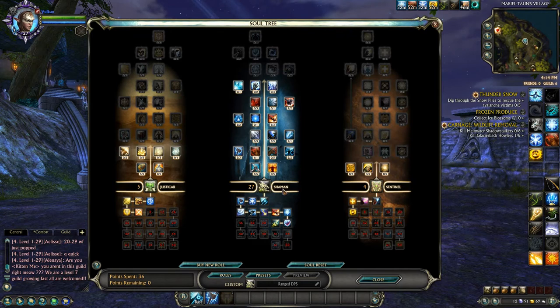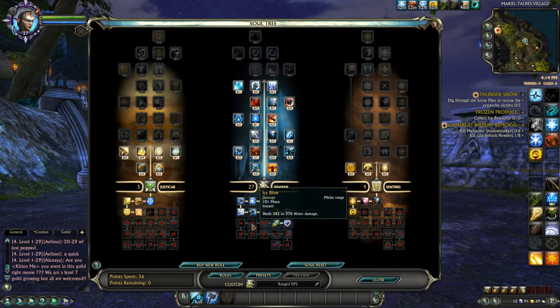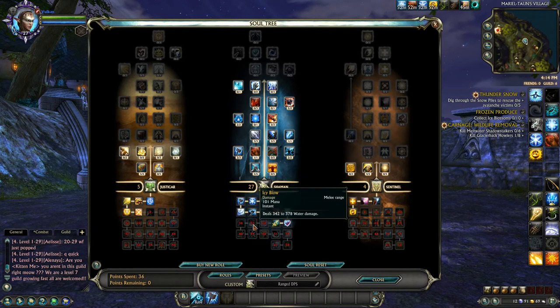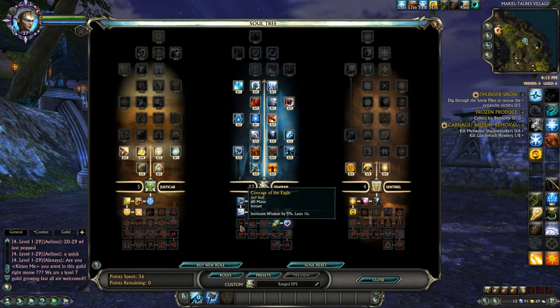You get Heart of the Frozen Sea for resistances, and Icy Blow which deals 378 water damage - essentially a replacement for Crushing Blow for pure PvE. Crushing Blow is better for PvP since it reduces healing the target receives. Courage of the Eagle increases wisdom by 5%. The cleric class is interesting because wisdom and intelligence and spell crit actually convert over into attack power and dexterity, so you don't need a separate gear set - it's fairly straightforward.